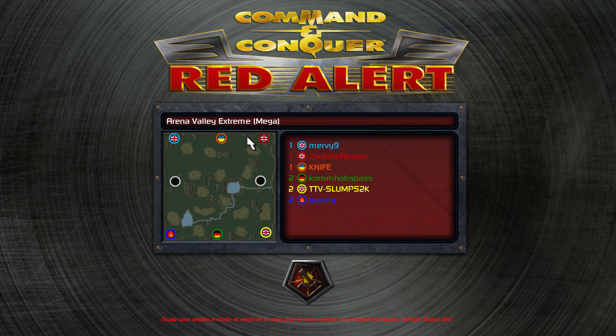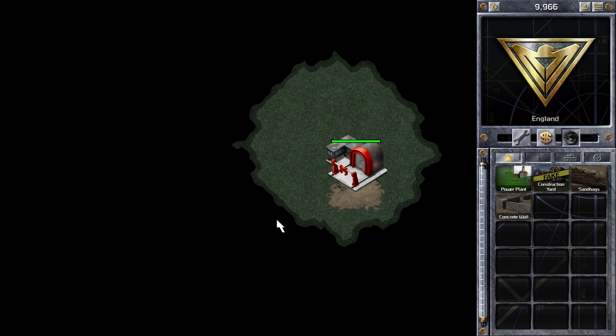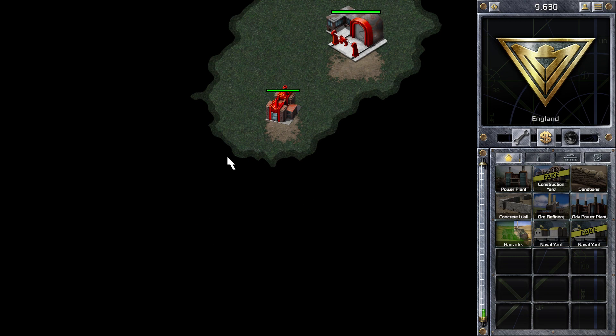Hi guys, Zach here with another Command & Conquer Red Alert video. In this game I'm playing a 3v3 match on the map Arena Valley Extreme. I'm starting in the top right and playing as the Allies.